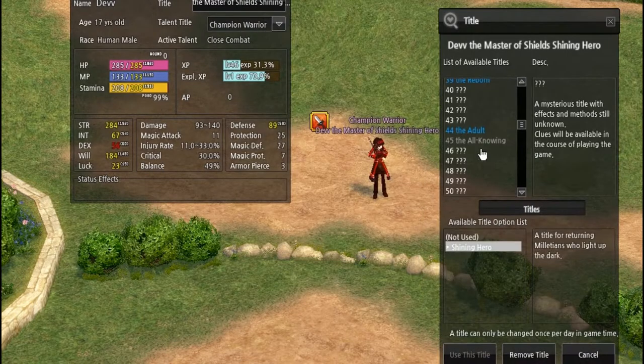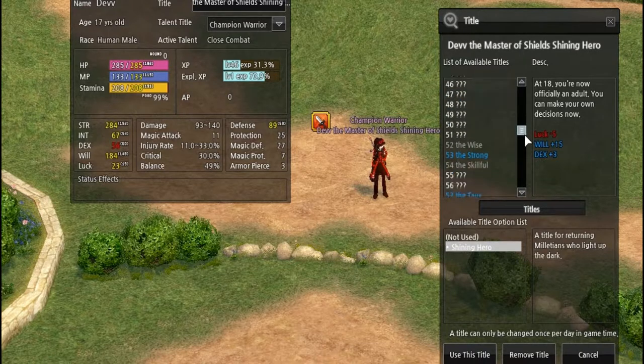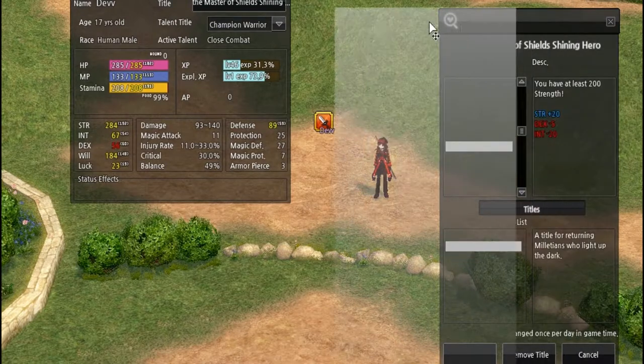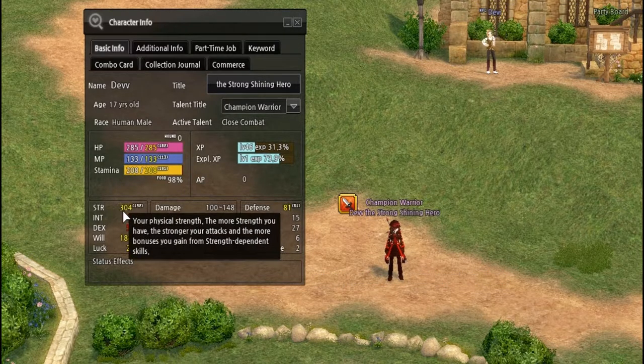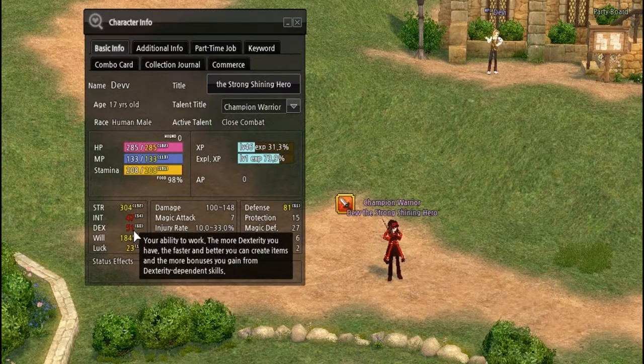These titles are very important as they give you specific stat boosts. Unlike Vindictus, they won't apply permanently — you actually have to equip the title to get the bonus. For example, this one gives plus 20 strength but reduces your dex and intelligence greatly. So we'll click Use This Title, and we went from Master of Shields to The Strong. We have very high strength now, but our intelligence and dexterity are suffering.